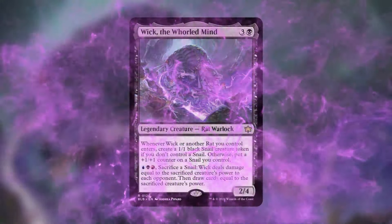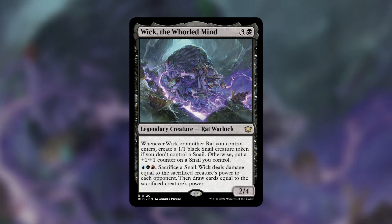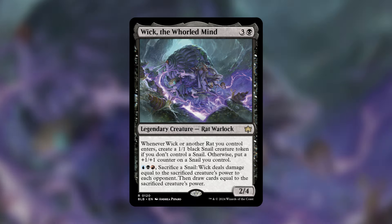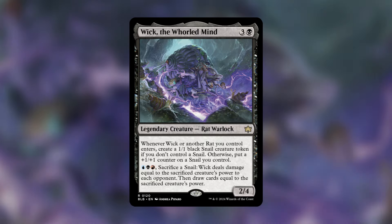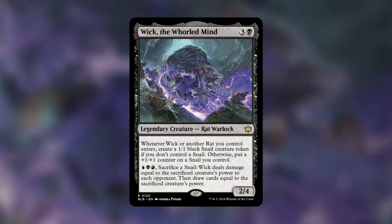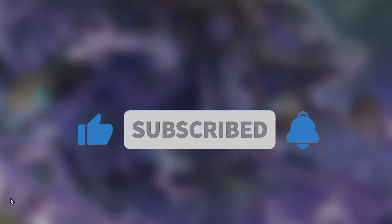That's going to do it for me, guys. Thank you so much for watching this video on Wick, the Whorled Mind. This is going to be one incredible commander for rats — getting the Grixis color combination is a huge boost. The snail type is interesting, and with Maskwood Nexus you can make up the difference. The card advantage and damage potential make this easily one of the best commanders of the entire set. Let me know in the comments your thoughts — are you planning on building it? What other cards would you add? Make sure to like, share, and subscribe.